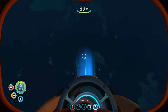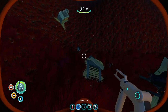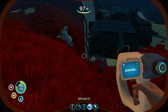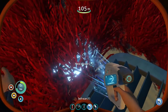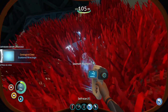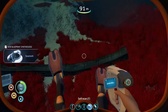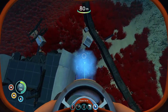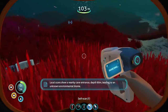Oh! We found one! When we find these we want to scan everything — sea moth fragment! Oxygen efficiency decreases when we're low, so we'll keep that in mind. We want to pick up all the salvage and scan everything. Sea moth — this is our third one, we're gonna be able to make a sea moth! Actually we need a vehicle bay before we can make one, so we have the blueprints and we're halfway there. Cave entrance, depth 90 meters, leading to an unknown environmental biome.